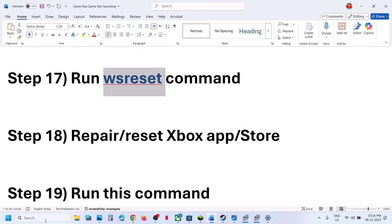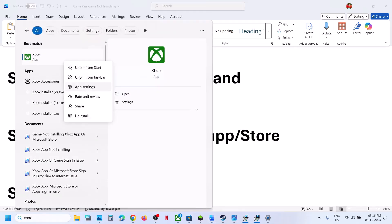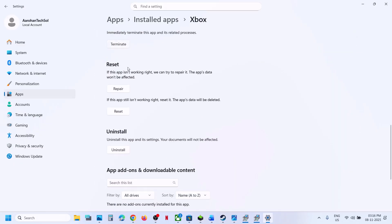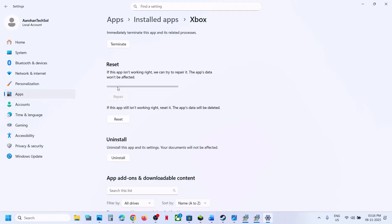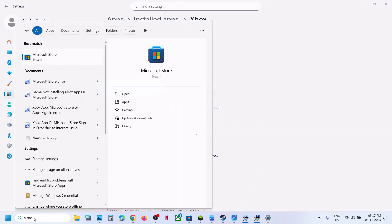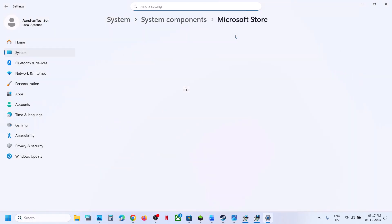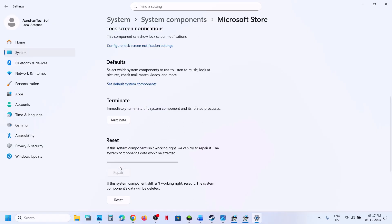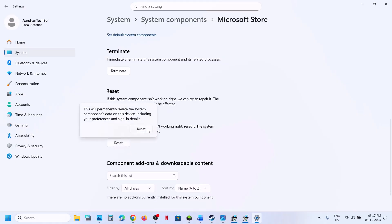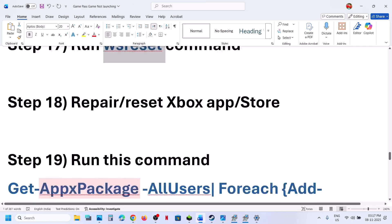The next step is to repair or reset the Xbox app and Store. Type in 'Xbox app' in the Windows search box, right-click on Xbox app, click on App Settings, scroll down, click on Terminate first, and then click on Repair. Once the repair is done, launch the game and check. Still not working? Then perform a Reset. After the reset, you can check. Do the same thing with the Store — right-click, click App Settings, click on Terminate, and then click on Repair. Once the repair is done, open the Store or Xbox app and then launch the game. If that does not work, reset, and after the reset open Microsoft Store or Xbox app and then launch the game.